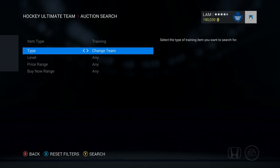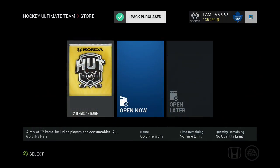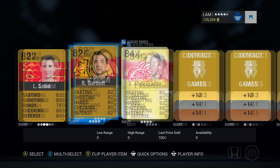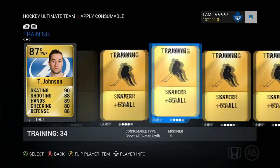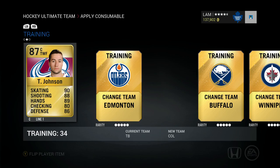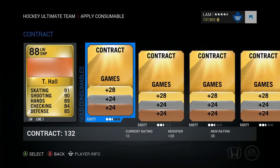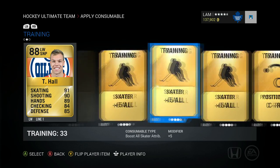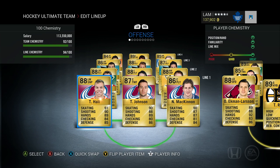Now let's move on to change team cards. Change team cards can be bought from the marketplace in the training section, or they can be pulled in gold packs from the store. When you apply change team cards on your players, green lines will indicate that you have completed a change team connection. Having all three players with the same change team card on the same lineup will give you the maximum amount of chemistry available.